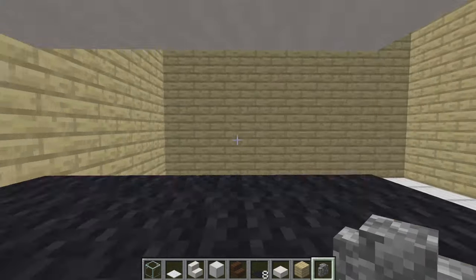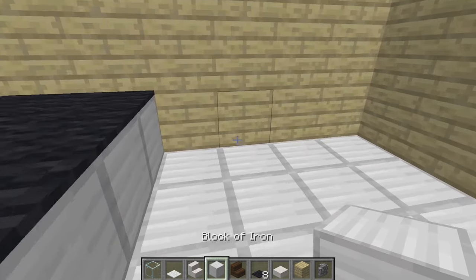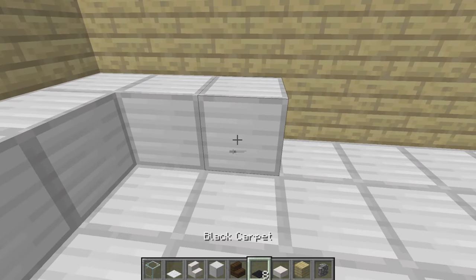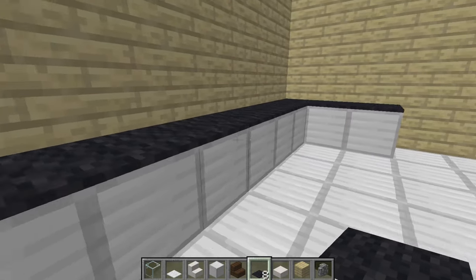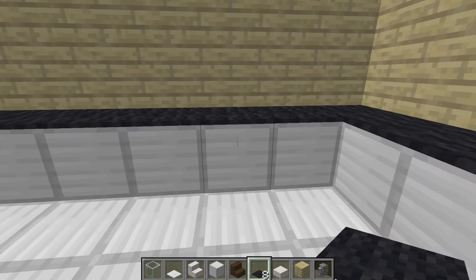It makes it look like you've got this little window you can see into the kitchen. Next up you want to make the countertops. I'm going to make the counters out of iron block because that's what I'm pretty much using for everything else in my kitchen. You basically want to use the same kind of carpet you used up here on top of your countertops — this is basically your countertops.